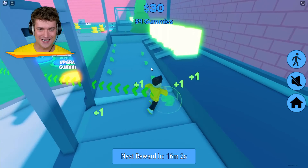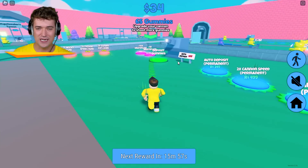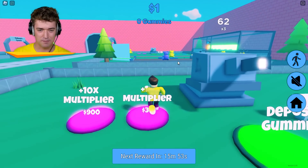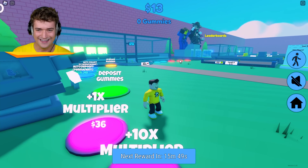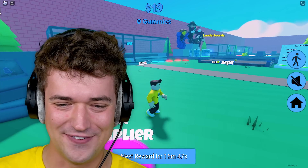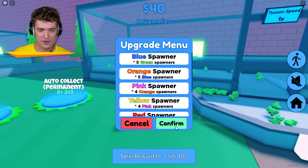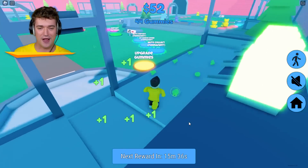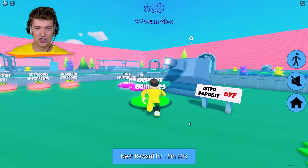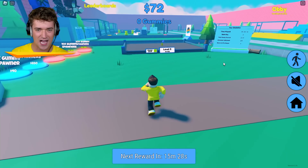Look at all these gummies I gotta feed him. But we do need to speed up the cannon — it's not really going quick enough. Let me get this 1x multiplier here so he shoots more gummies at a time. I love the fact we're feeding this little guy, he's so cute. Then we can also upgrade the gummies, but obviously we're gonna need more spawners for that. Deposit everything — 43 of them. That's three at a time.